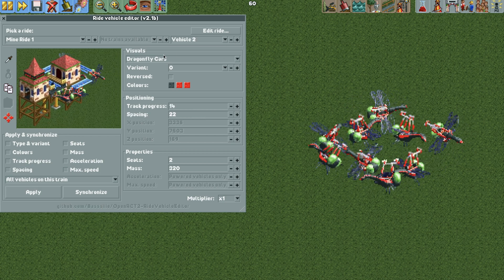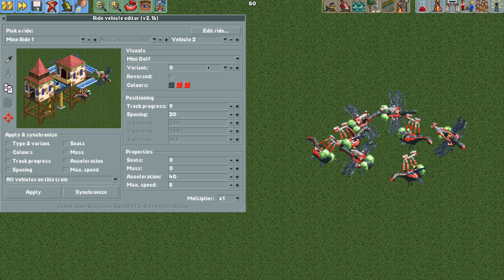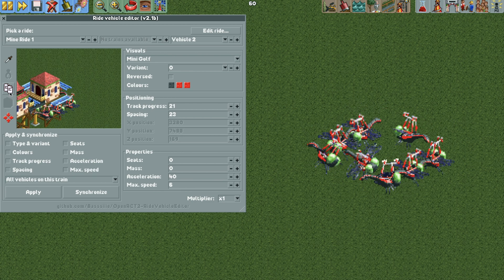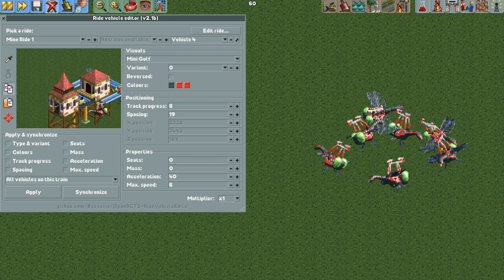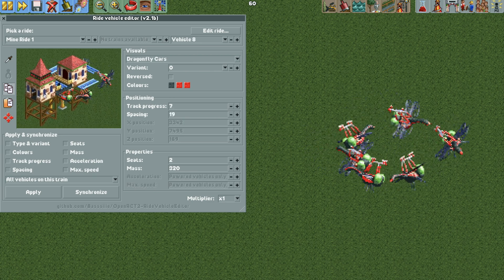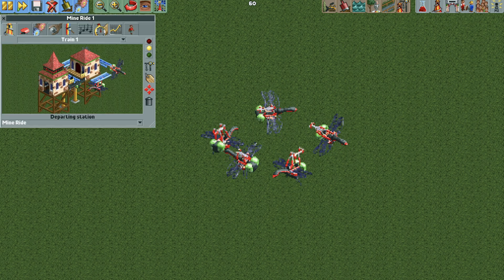But we just want every other one. So go to vehicle two and change that to something like the mini golf, which is invisible. Then you copy that on the left, and go to all of the even vehicle numbers — four, six, and eight — and paste that, so they will all become the invisible mini golf. And that's all there is to it.